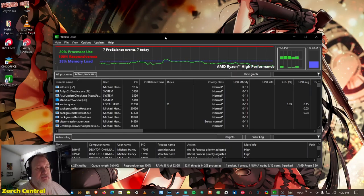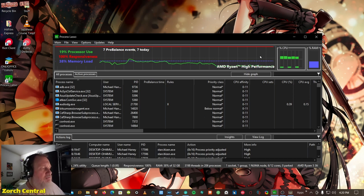Here's the fix that I found that will help your performance. What you're going to want to do is find a program called Process Lasso. Process Lasso is basically a task manager replacement. I'm using the free version here — I'm not using the pro version, though you can buy the pro version if you want. This thing has a ton of features. If you really want to control your machine and how well it runs, you're going to want to get this tool. It's really nice.